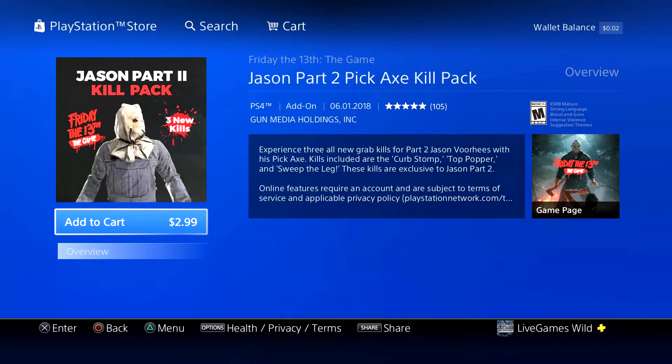So before I show you the kills, this is what you can expect to pay: $2.99. Experience all three new grab kills for Part Two Jason Voorhees with his pickaxe. Kills included are the Curb Stomp, Top Popper, and Sweep of the Leg. These kills are exclusive to Jason Part Two. You can find it in the PlayStation Store.